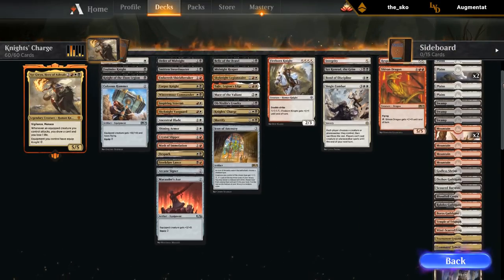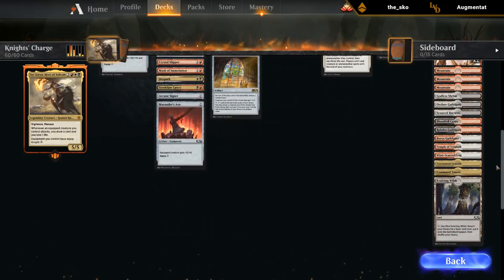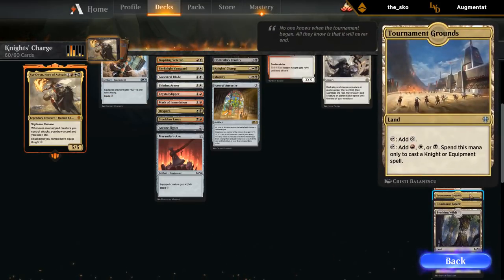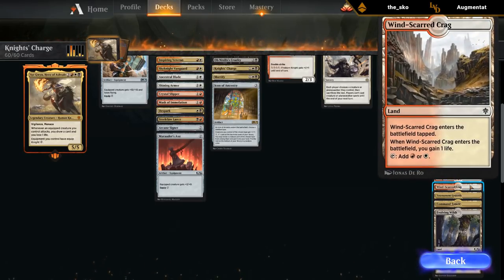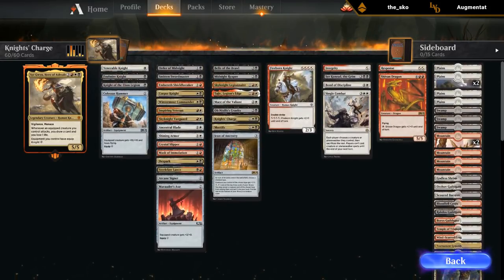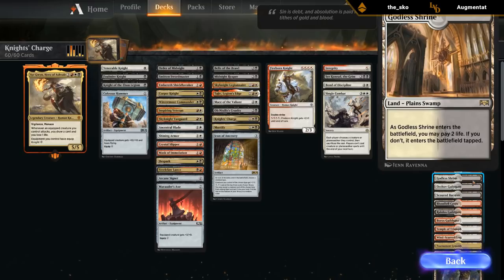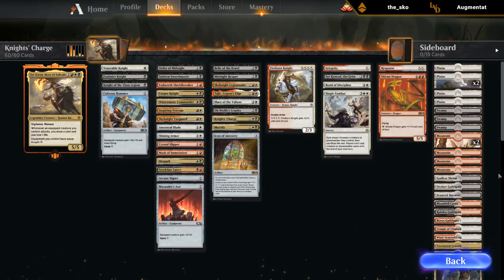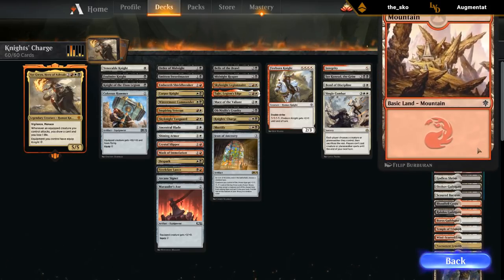Looking at the mana base, it's a singleton base. We've got Evolving Wilds, Command Tower, and Tournament Grounds, which is really good in this deck. There are gain lands, a Temple, Guild Gates — no Sacred Foundry, which is unfortunate. We do get a Godless Shrine, which is a bit unusual. Ragdos Guild Gates, Bloodfell Caves — no Blood Crypt. The mana base is a bit all over the place, plus a bunch of basic Mountains with different arts showcasing the new mountains.